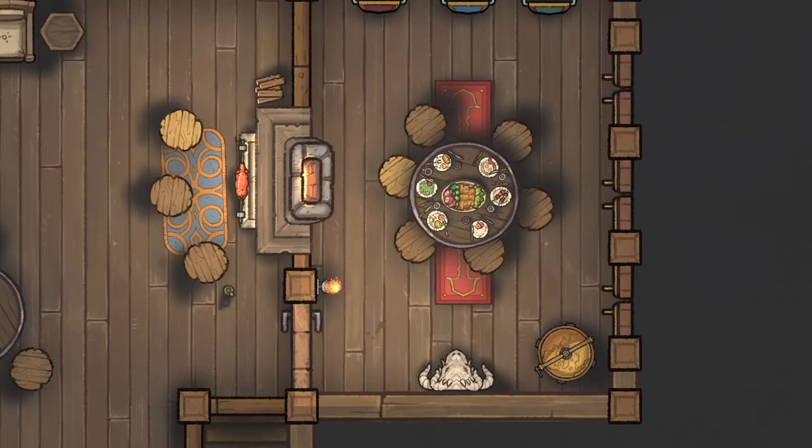Anytime you're placing shadows, really consider your light source. Place the light source first — anything blocking that light casts a very harsh shadow, and everything else gets a shadow opposite the direction of that light. You can see in the small room on the right that all the chairs cast their shadows in the same general direction away from the light source.